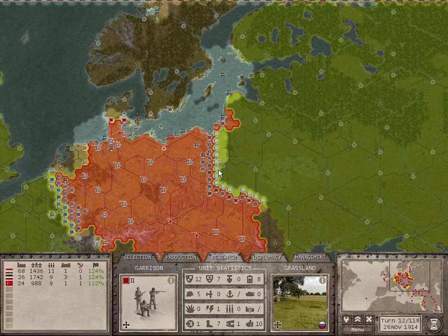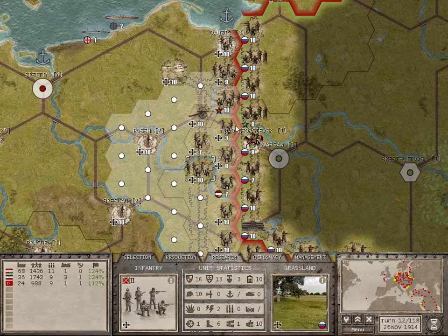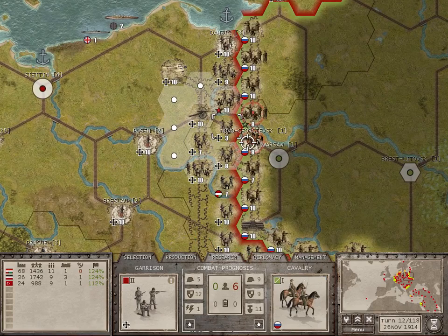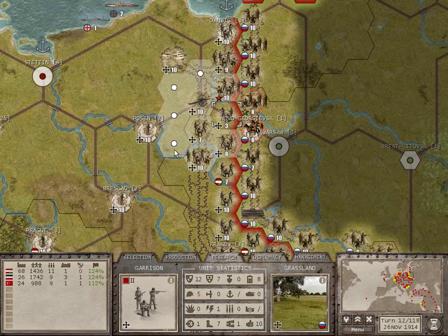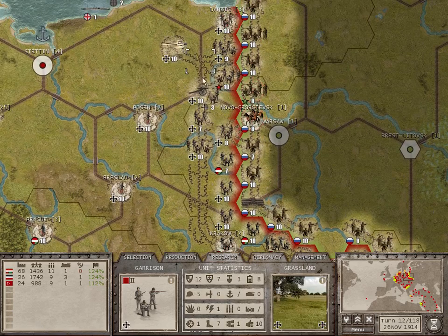Hello everyone and welcome back to my let's play of Commander of the Great War. We're about to circulate our troops throughout the front. Just move these garrison units towards the rear, towards one of these rear reinforced positions.